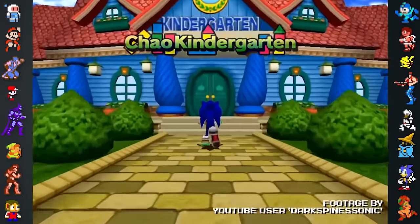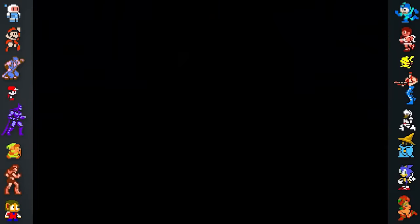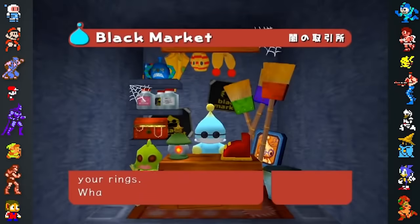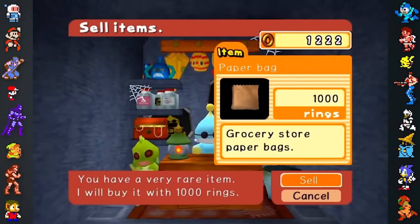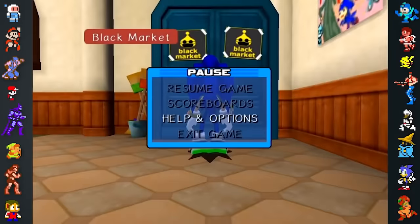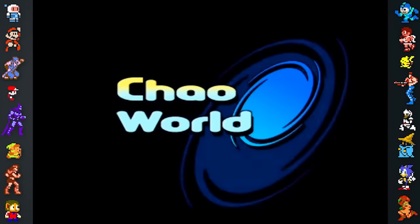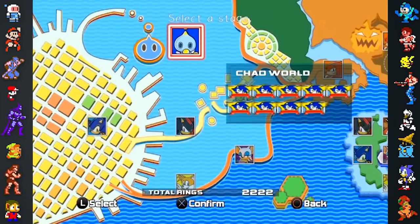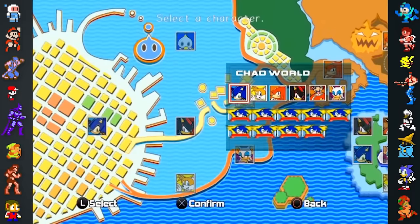In the game's Chao Garden, the player has the option to sell unwanted items for rings. The player's ring total is saved in the game's save slot, separate from the Chao Garden save slot. As the game's save slot updates before the Chao Garden save slot, by selling items and then quitting without saving, the player can update their ring total without losing any items. Despite being a fairly popular glitch, it was not fixed in any version of the game.